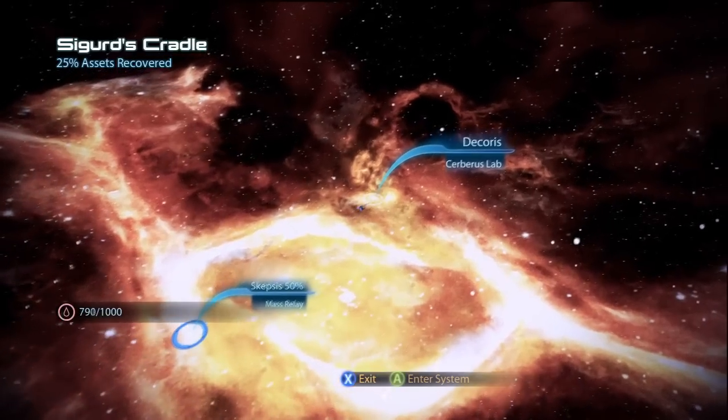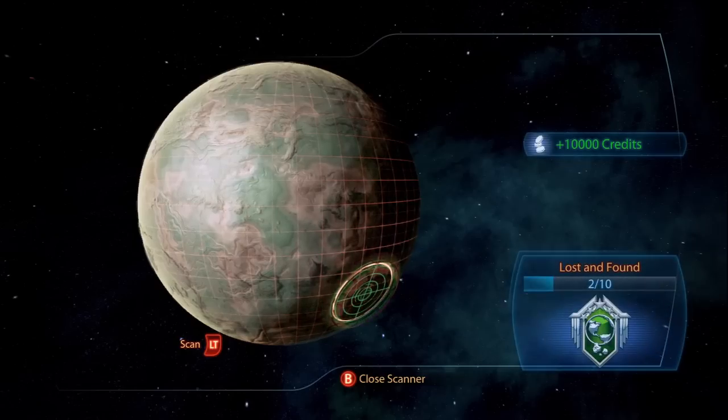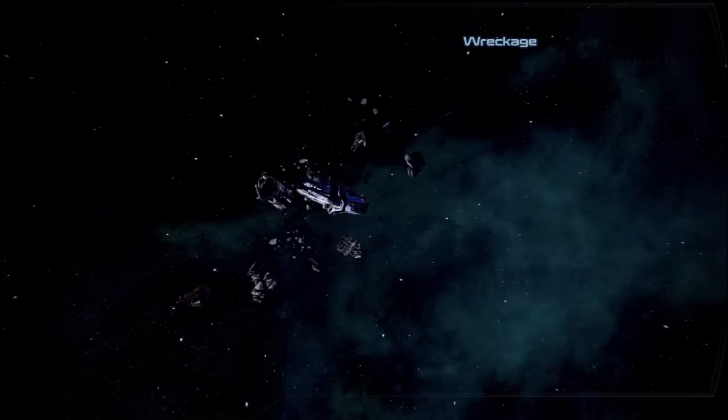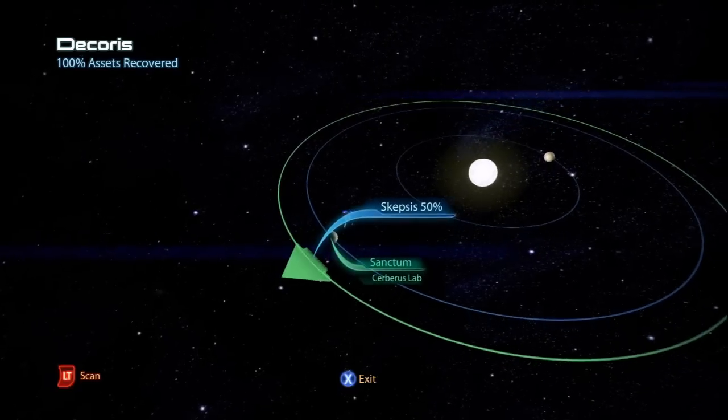Exit Skepsis and fly across to Decorus. Scan the planet Lena and launch a probe to recover 10,000 credits. The other resource here is another fuel wreckage. By leaving the first one behind, you can grab this one to replenish what you used, then recover the second on your way out to leave the system at full capacity.